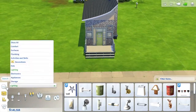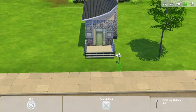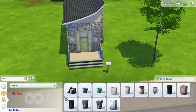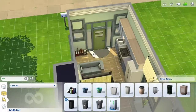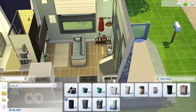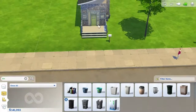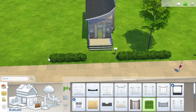Now I'm putting in some trees and a little exterior landscaping. As soon as I placed the trash can outside, I realized I forgot to put one in the kitchen, so I went back in. I moved the shoe rack to the other side of the wall and put a little bin next to it — it would be annoying if the Sims had to go outside every time they throw something out. I put some bushes out front so it didn't look so bare, and a hedge all the way around.